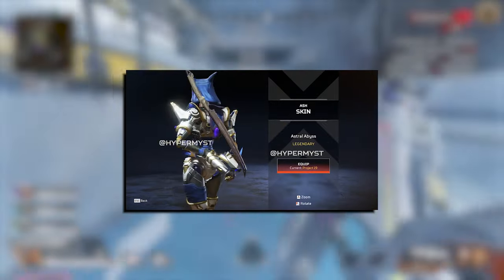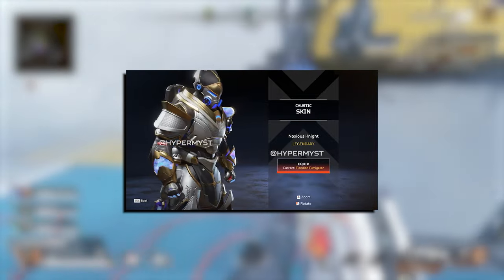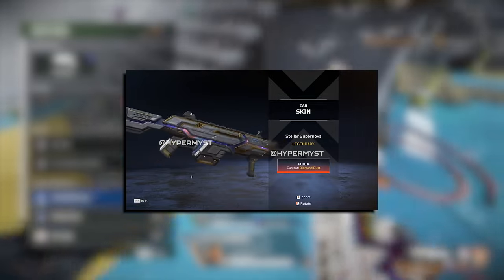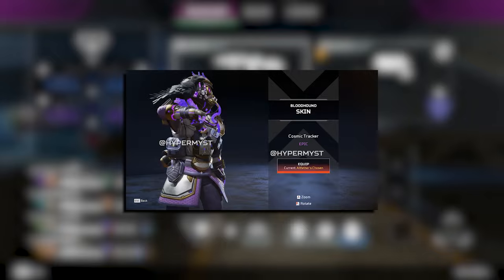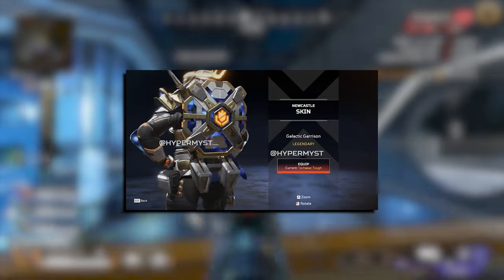That's pretty much where the good news ends, because it's going to run you anywhere from 16,400 to 17,500 Apex coins to unlock the entire event. And even though half of the event is legendaries, according to the screenshots it's only going to be about a 22% chance to open a legendary, so you're probably going to open up a ton of epics, stickers, and banners before you get a skin you actually like.